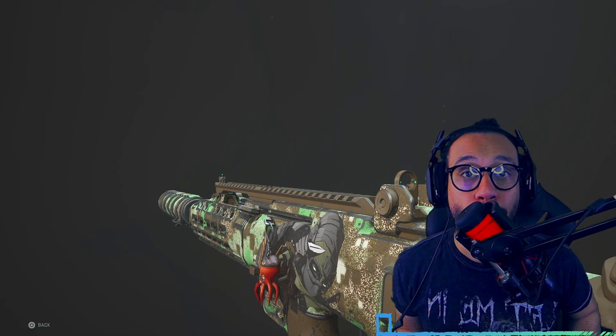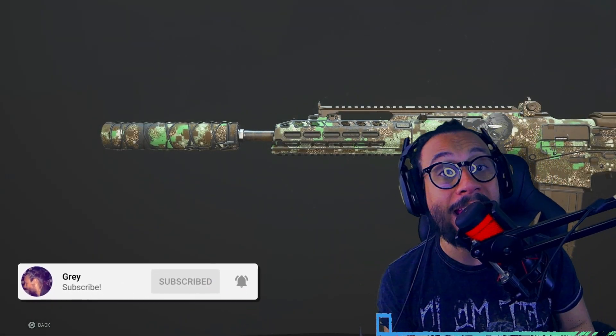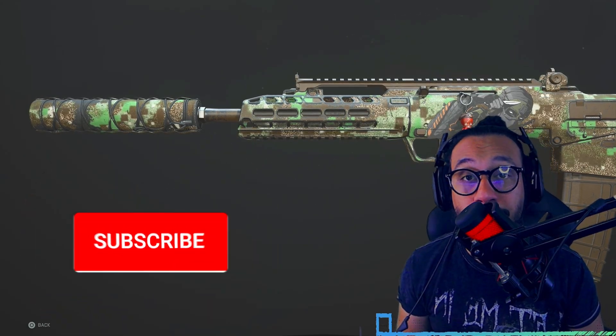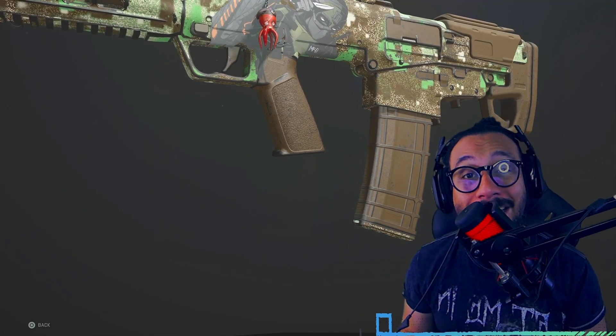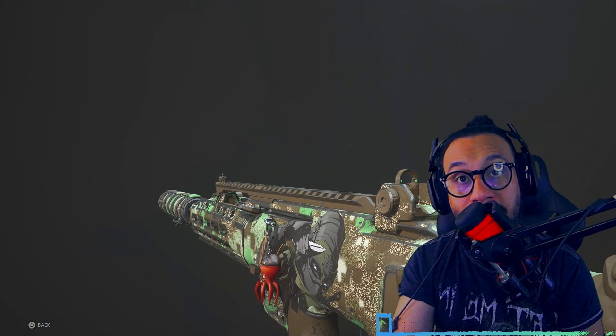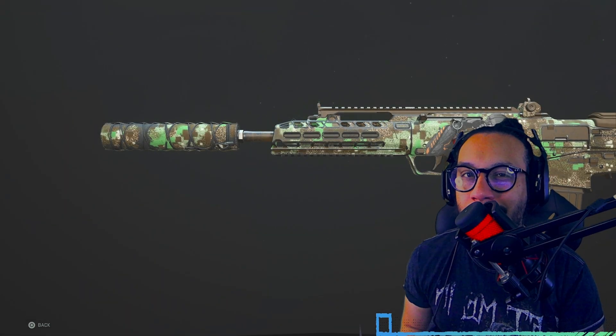What's going on, guys? It's your boy Gray here. Welcome back to the channel. Ladies and gentlemen, as promised, today I'm bringing you guys a must-try best class setup for the new Tempest Razorback Assault Rifle from the Season 4 Battle Pass. This is a really cool weapon. I do like the way that it performs. A lot of times while I was leveling this thing up, I did find myself losing gunfights that I felt like I should have had.